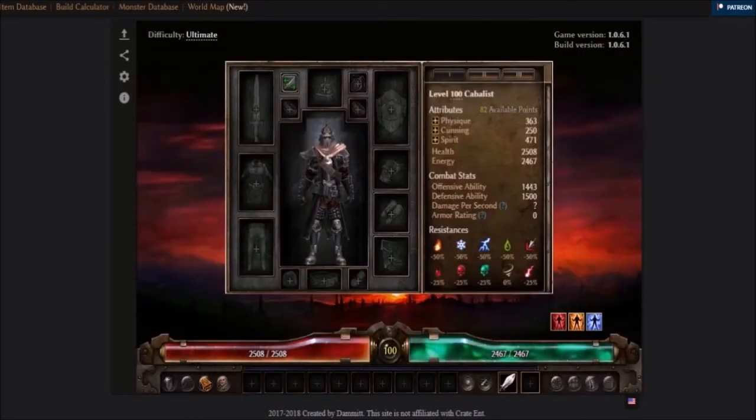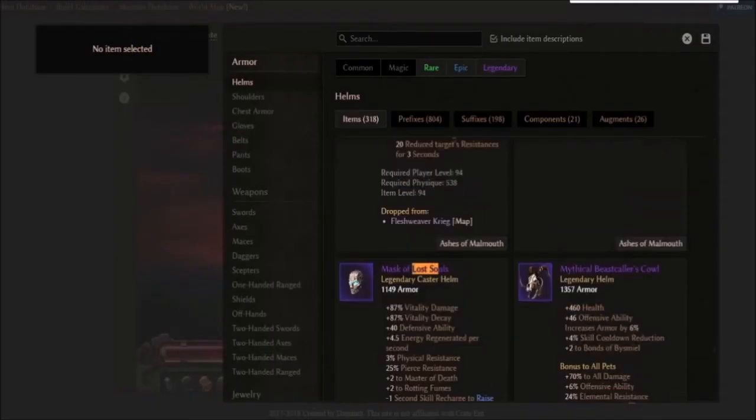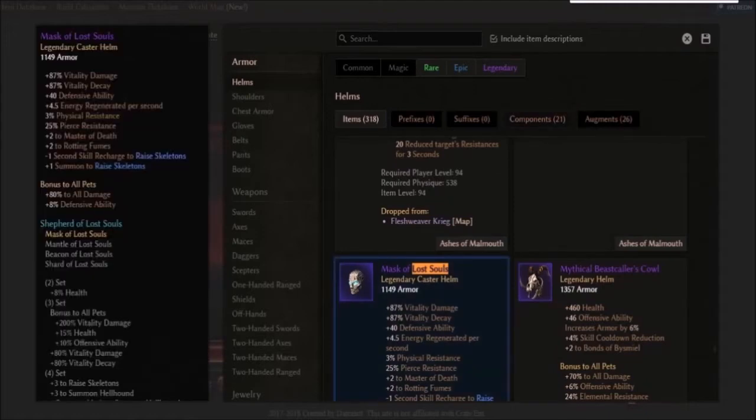Here you can choose your items — not only that, but there are augments and components too. I'll quickly show you how to do so. Don't forget to use Ctrl+F to find the items you need.